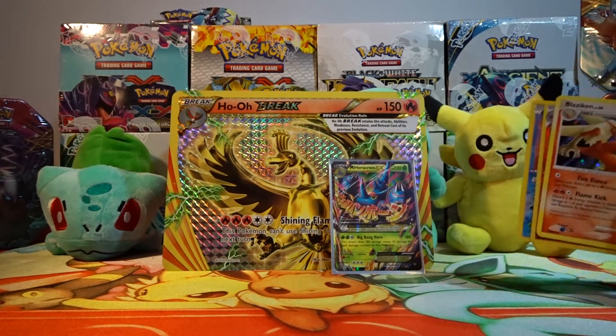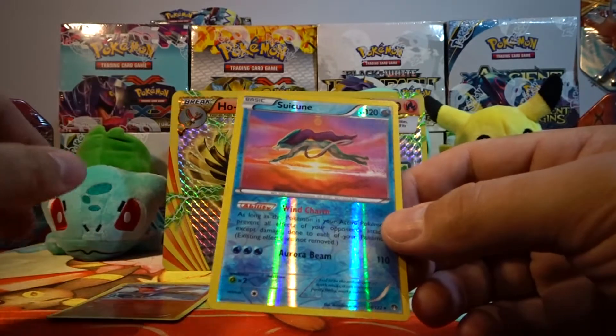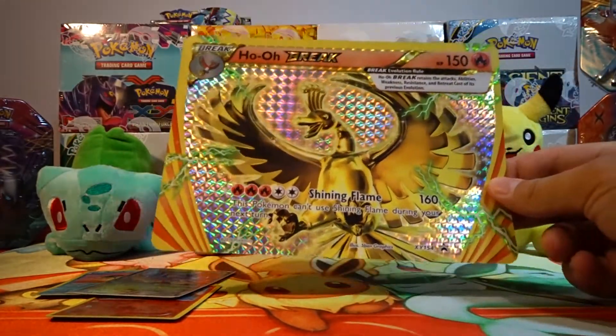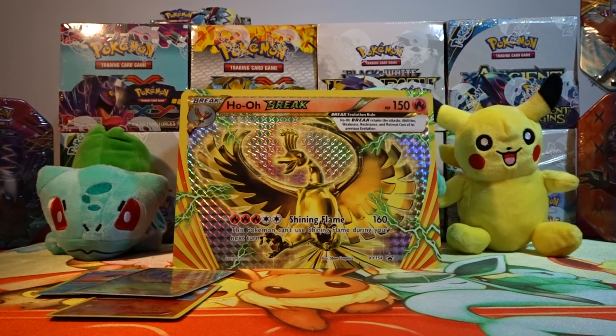So for $50, this is what we got: a Blaziken holo rare, a Talonflame reverse holo rare, a Sassoon reverse holo rare, a Mega Heracross EX from Furious Fist, and a giant Ho-Oh Break card. So what do you guys think — are these boxes worth $50 to you? Because to me, they're not worth $50. If you like this video, please check out my other videos on the channel. As always, please like, comment, and subscribe. Stay cool. See you next time. Bye.